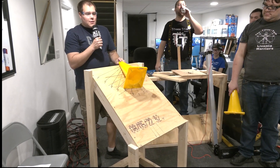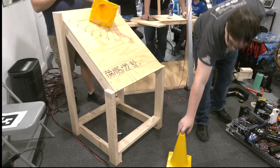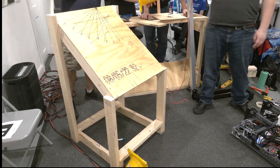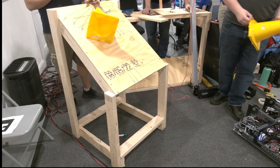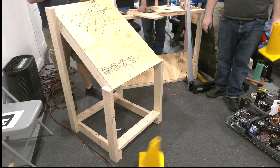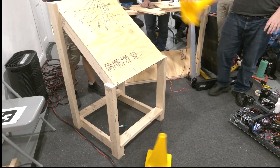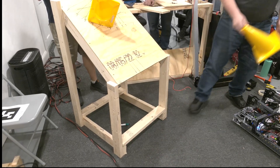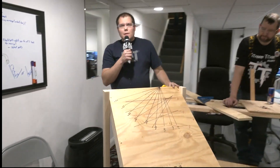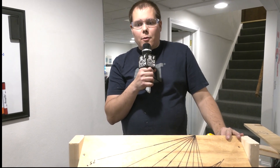Now we're going to show several drops on the wood field elements, showing multiple drop attempts. As you can see, some of those landed upright. So this led us to believe that this could potentially be something that the human player could train in order to get a consistent upright cone.